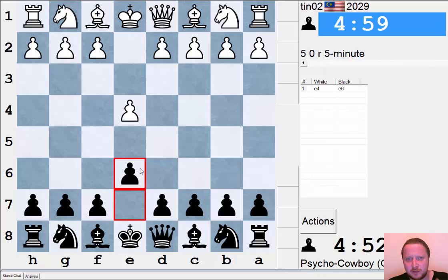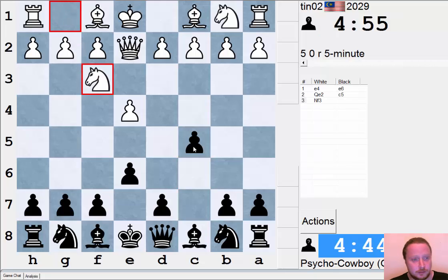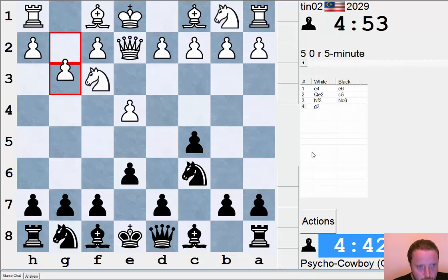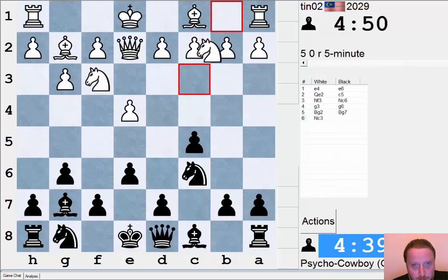This time we're sticking with a solid French defence. No more Grob action for the time being — we've had our fun with the Grob. Someone was asking me recently what do I play against Queen E2. And I now transpose into a Sicilian position, because I feel the Queen on E2 is quite misplaced. I put my Bishop on G7 in order to control the dark squares in the centre.